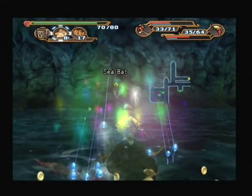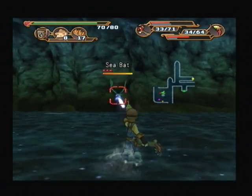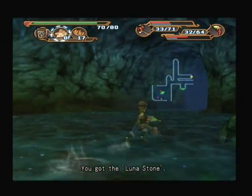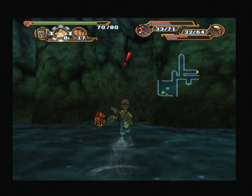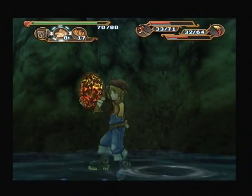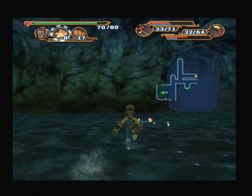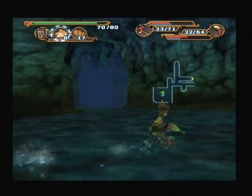We do a lot more damage with our attack than we do with our gun here. There's the key — now we just need to get the Geostone, which is right there. Handy, and we can leave. That's a good floor — well I like that floor. I think that's a very good, well-designed floor, and even a treasure chest there.